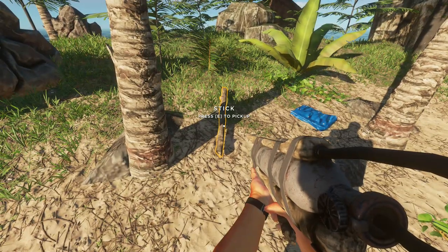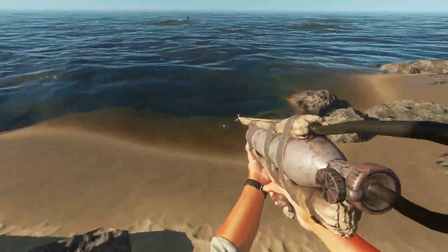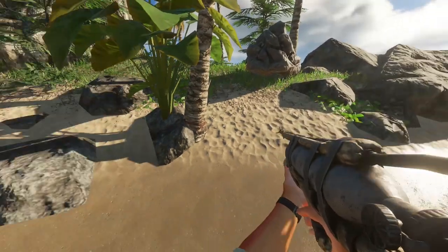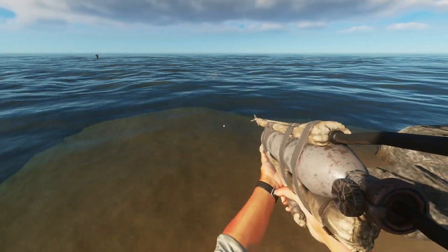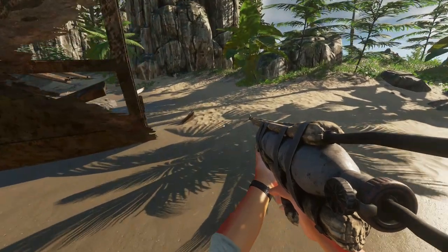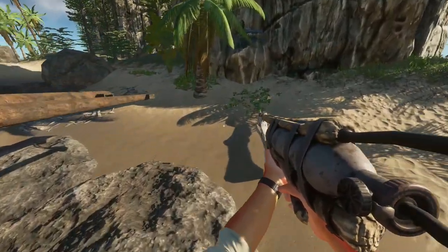I wish I had VATS like in Fallout 4. Let's tread carefully here just to get to know my surroundings. I thought I heard something — my rule is if there's one pig, there's at least one snake. I'm pretty sure there's a snake over here. There's a wreck close by we can check out. Something beeped on my watch — not sure what that is.